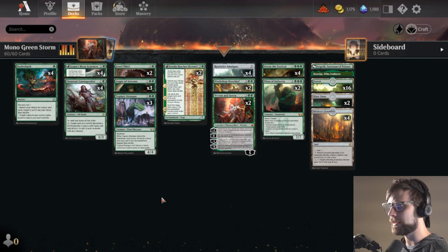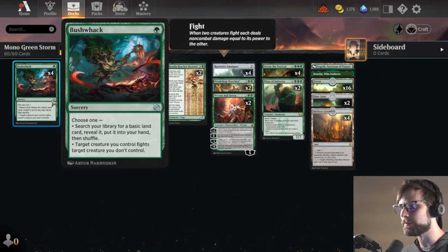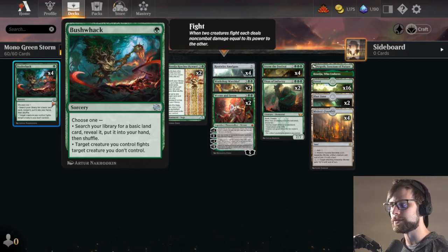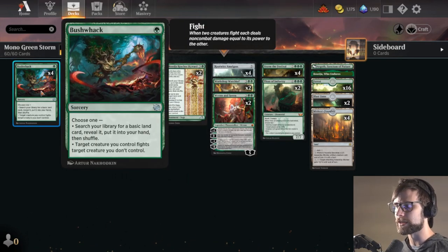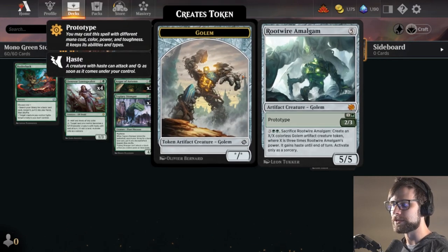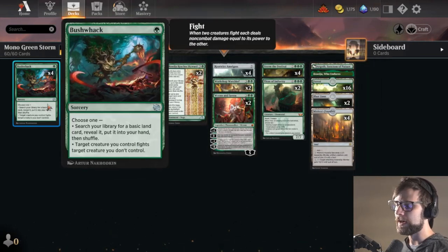Another card that I think is really important here is actually Bushwhack. It seems a little silly, but it's a 1-mana sorcery. It allows you to do one of two things: either search up a basic land card from your deck and put it into your hand, which is just nice for smoothing out your mana — we do have Azusa's Mini Journeys so we can play additional lands — or it allows you to fight a creature you don't control with one of your own. Because we've got giant 15-15s and 4-4s that we can get down early, there's a lot of ways we can take advantage of that fight mechanic.